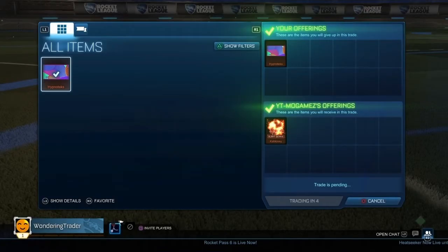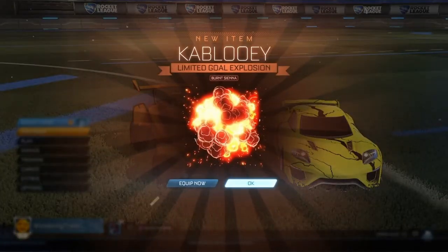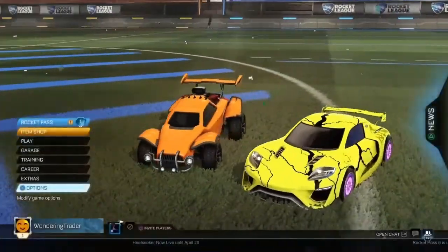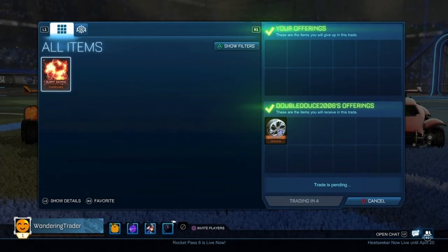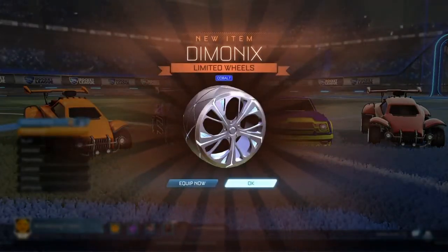Right here I traded the banner for a burnt sienna Kablooey — better than having a banner, so I took it. Then this guy just gave me a free Demonics, so I took it because why not.